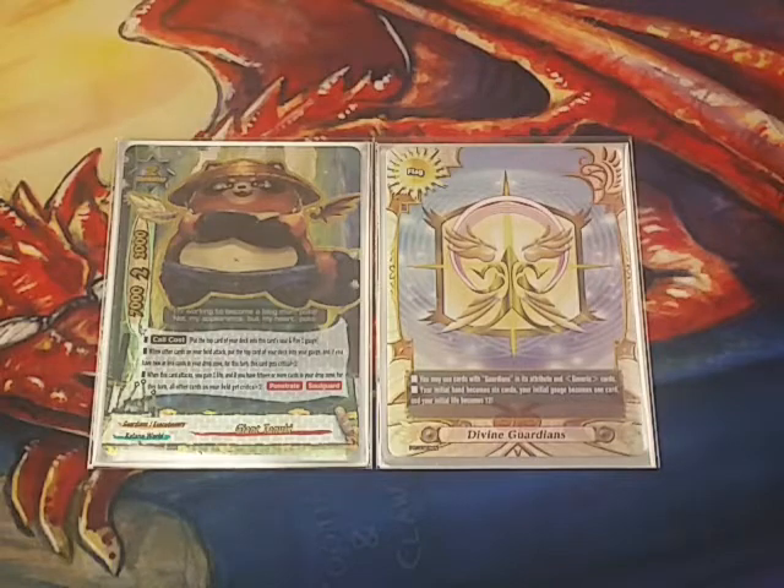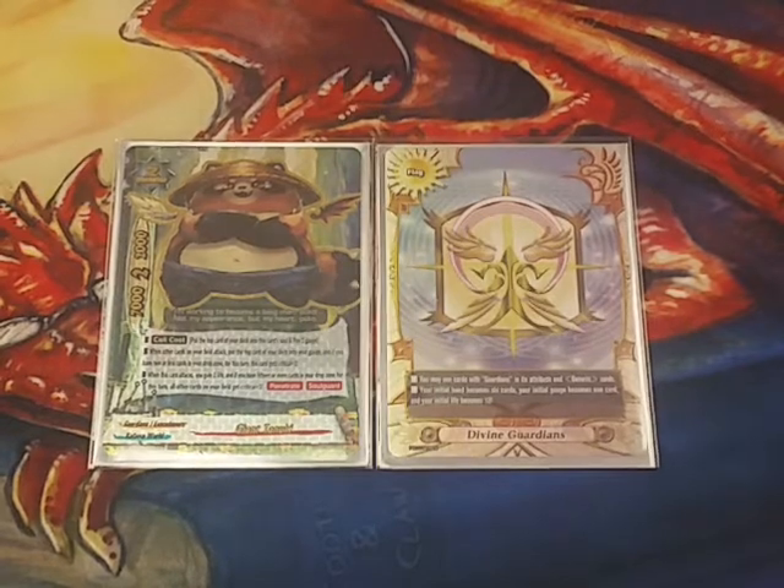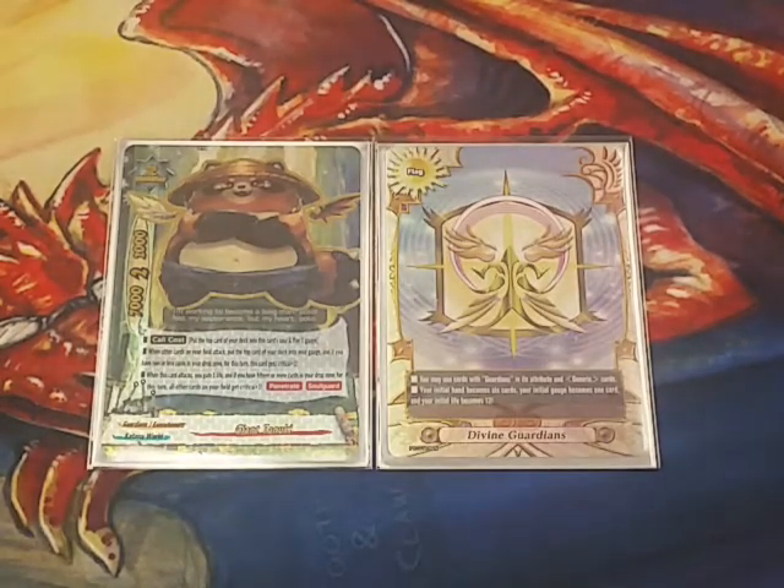Four of my five matches were Thunder Empire, and I won half — so it was 50-50. Basically, if I went second, I could most of the time just overpower them, because they usually didn't have anything. But if they went second and got the push in, there's nothing you can do. I guess it's kind of the game we're gonna be playing now in Buddy Fight.